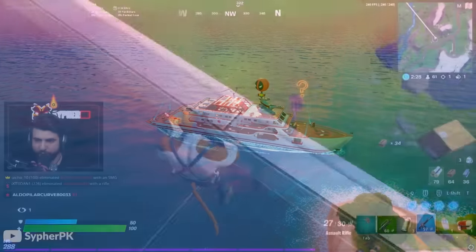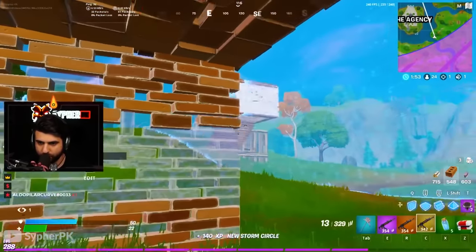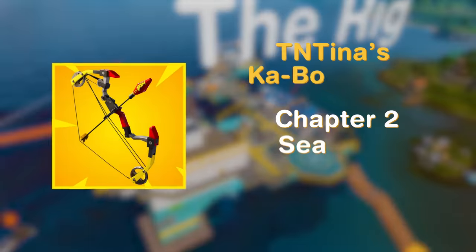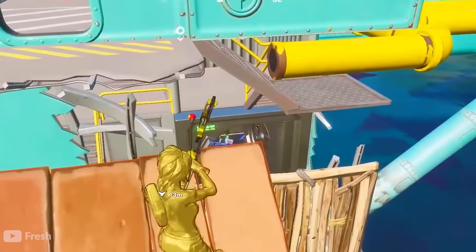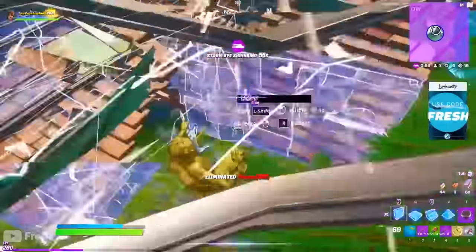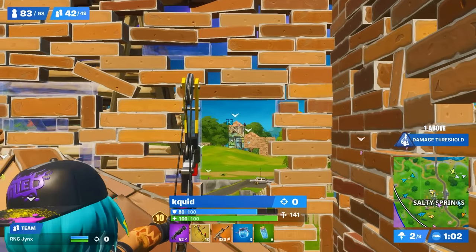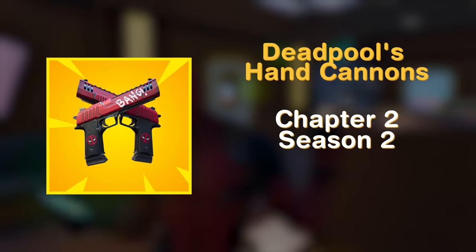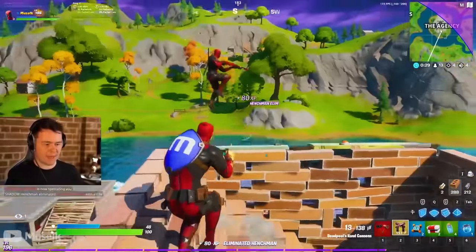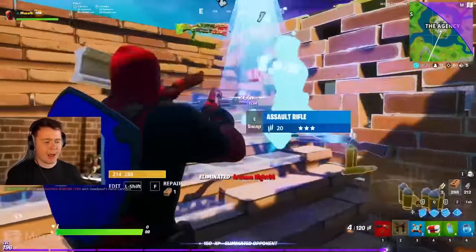If you went to the Yacht or later the Box Factory, you could get Meowscles' Pew Pew Rifle, which did 44 body shot damage and 88 headshot — incredibly good for surge — but it was pretty inaccurate when spraying. And if you went to the Rig, eliminating TNTina would get you TNTina's Kaboomba, a mythic version of the Boomba, actually nerfed from its base version. Deadpool's Hand Cannons were also added, spawning at the Yacht — a little too inaccurate to use reliably, but every single shot healed 3 HP or shield.